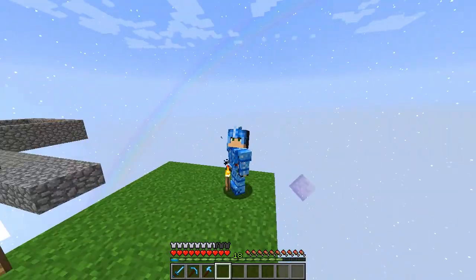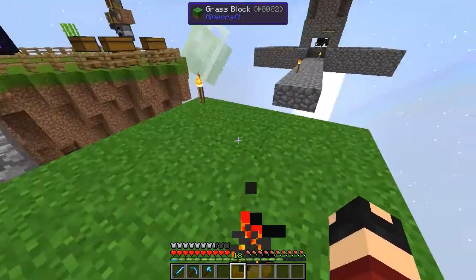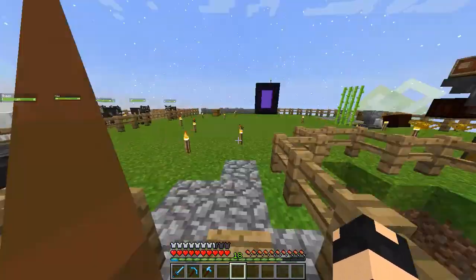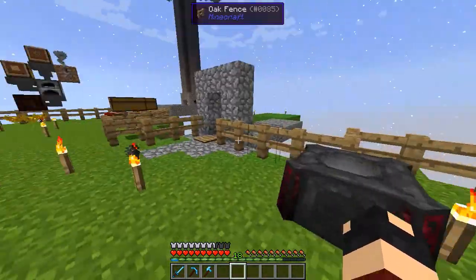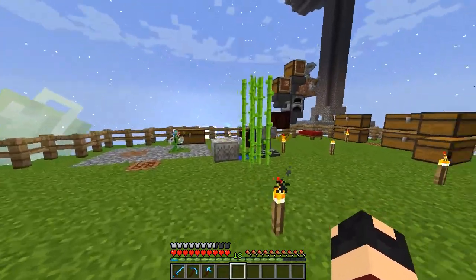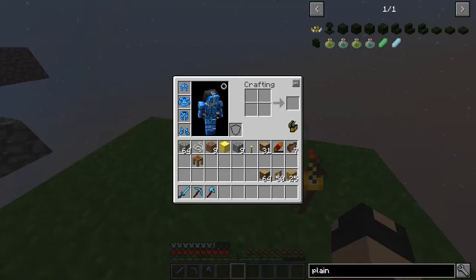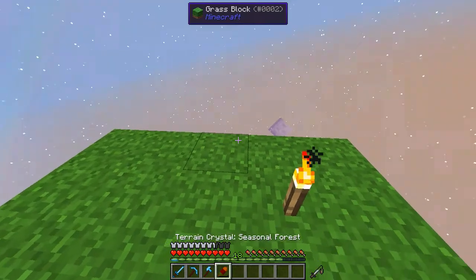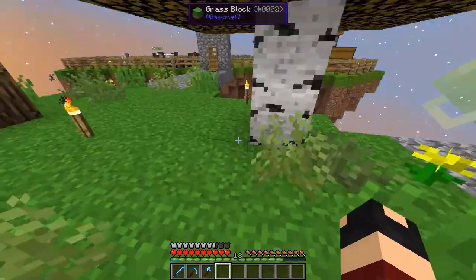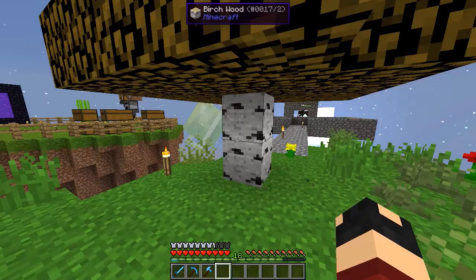Hey there! Welcome back to another episode of New Beginnings. Today we're on the starter island that I have cleared from all of the cobblestone. I removed it and moved all of the items we had on the island over here - the blood altar, the hellfire forge, all of my items, the bed, the crafting table - all over to this island. This island will soon just be the botania island.